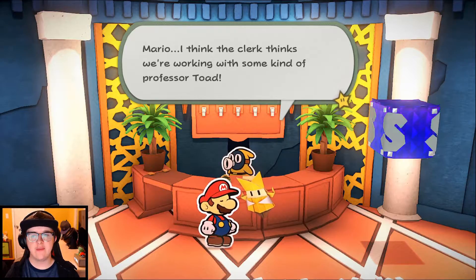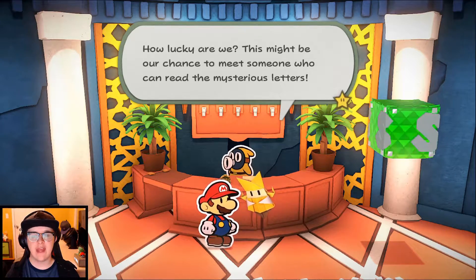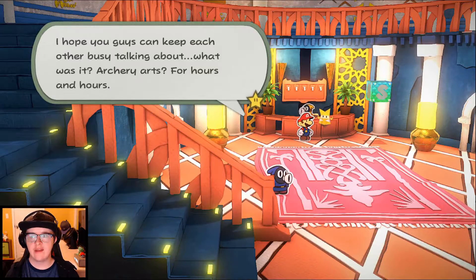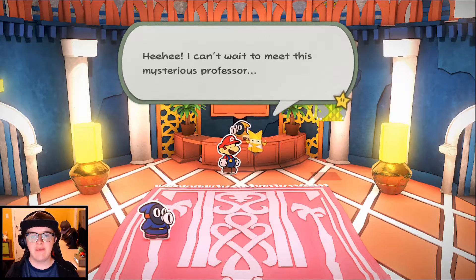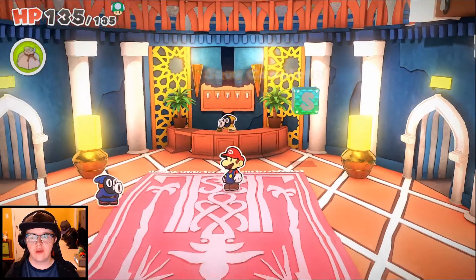I think the clerk thinks we're working with some kind of Professor Toad. How lucky are we - this might be our chance to meet someone who can read the mysterious letters. Up the stairs at the end to the second floor hallway - can't miss it. Anything else I need to know? I can't wait to meet this mysterious professor. Well, it's definitely a toad - wonder what he's like. Do you think he's kind of like Captain Toad in a way? That'd be kind of cool. Oh, there's a green gem that we saw - so it looks like you need to place the gems inside the eye bits.